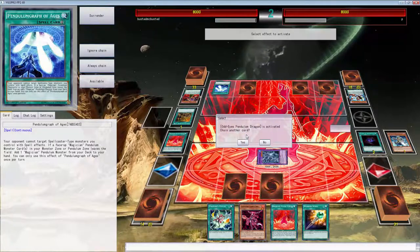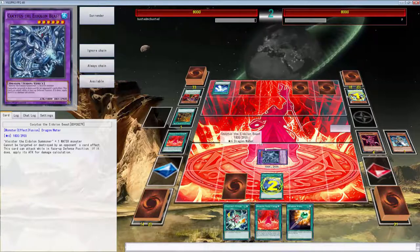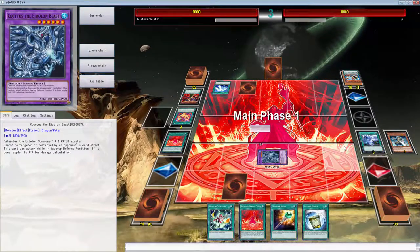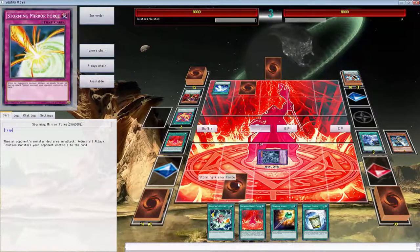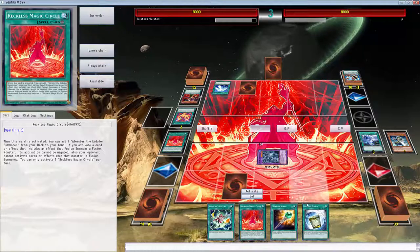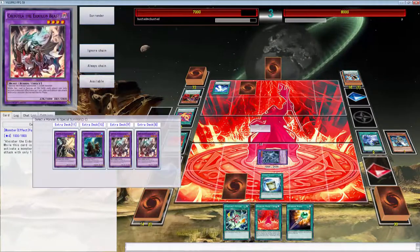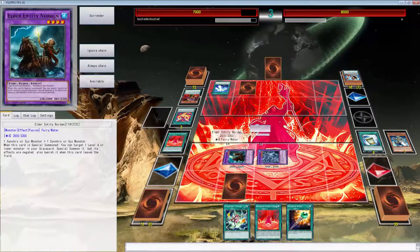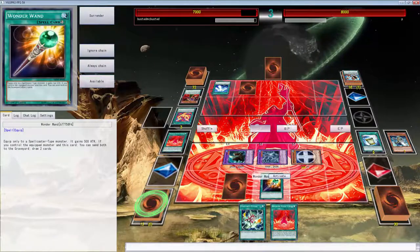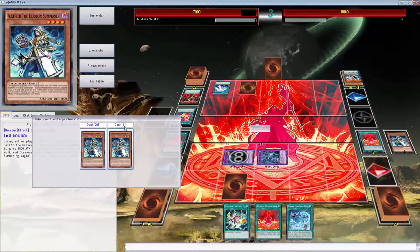Sadly, we don't have a Fortune Lady banished as of right now. But we got this Allure we can use for free, draw two, and we draw into another Reckless Magic — so that's also good. We've done Instant Fusion and gone into Norton. And Wonder Wand for two free draws. Let's use Eidolon Magic, put back the fire, and use Fortune Future — draw two more cards. We do have a dark and another fire, and we have a wind in hand. We can activate this again.